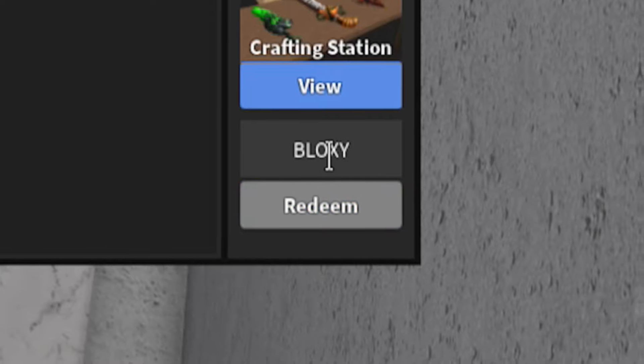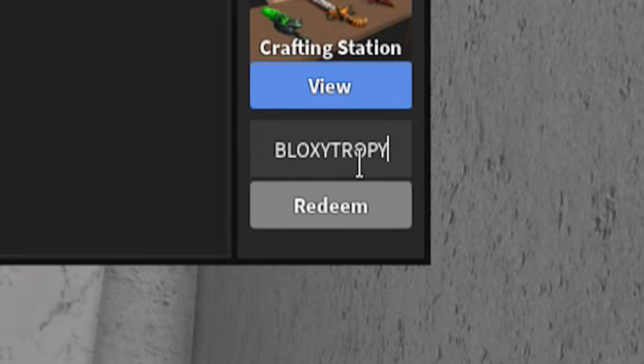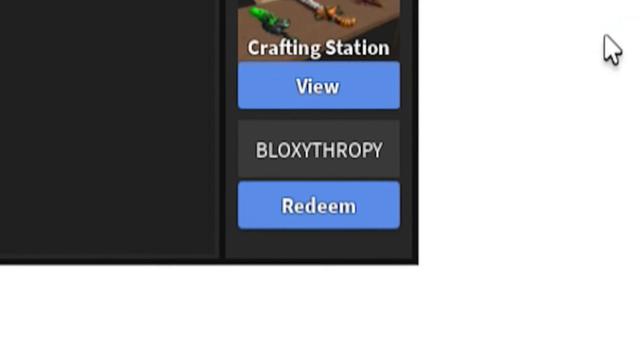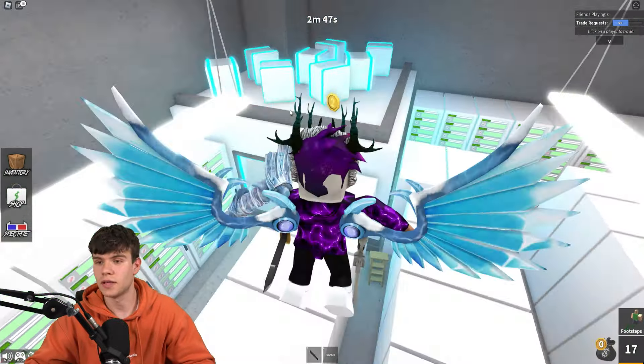Next, redeem the code 'bloxytrophy' — that is supposed to be working. Not sure if it says 'trophy' or something else, but redeem that one in. And that's going to be it for the video here inside of Sluice's MM2.